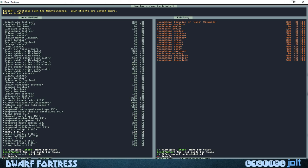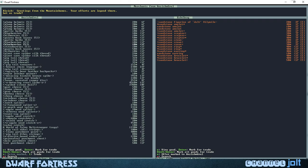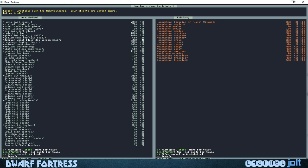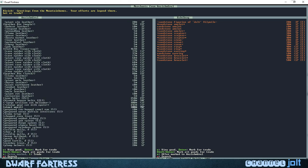I usually just give the trader about a hundred dollar bonus and they're pretty cool with it. If you try a margin of like five or ten, the trader will get offended sometimes. We've got about 550 bones right now. You can see all the different items — you can actually trade for an entire bin of pigtail cloth. But I think we're just gonna get some food.